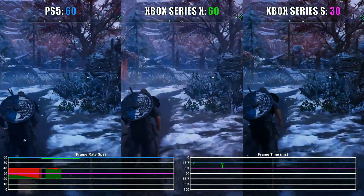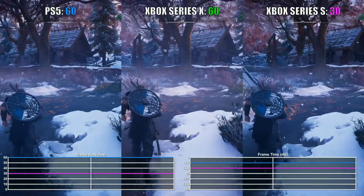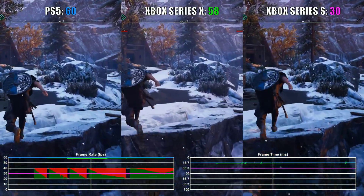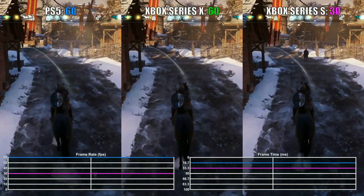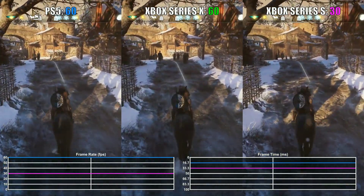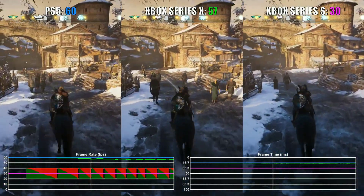I know the Xbox Series X has a better CPU. They're the same architecture, but the Xbox Series X is slightly higher clocked and it's not variable — it's constant, which means it should perform better and be more powerful. However, look at this screen: see how they're both at 60? No problems at all. Now watch as they get up to these groups of people when the AI starts kicking in — that's when it starts dropping.